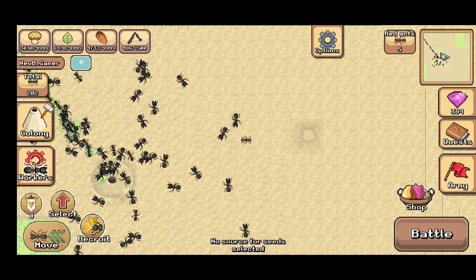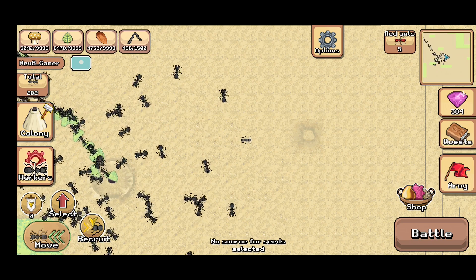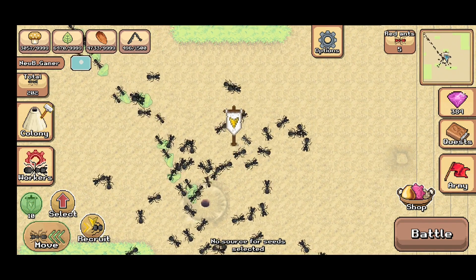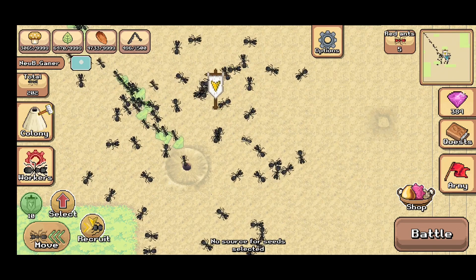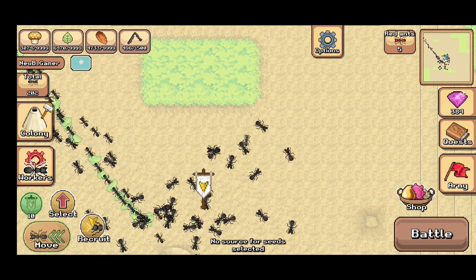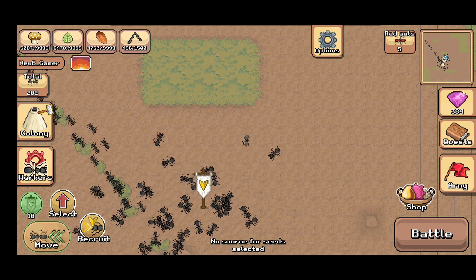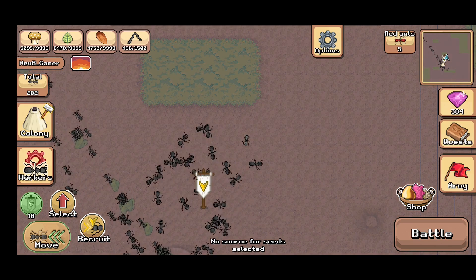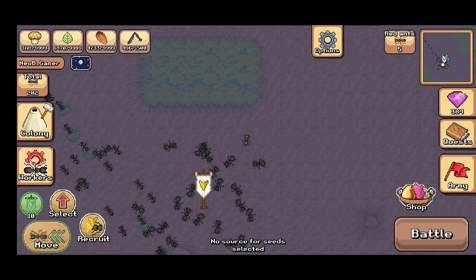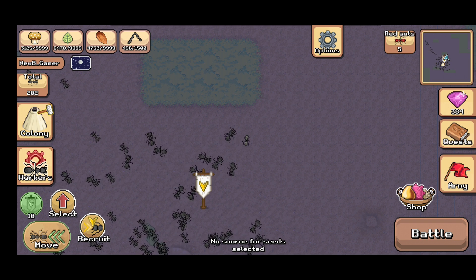Apart from that, another significant change that has been introduced is the option to garrison your troops to a certain location, and you can only garrison 10 troops as of now. I'll tell you why this is very significant — it can really help you in case of aphid farm raids, because when you are trying to defend the convoy it sometimes becomes impossible. So what you can do is put this on the way and then you can get some more defense when you're trying to protect the convoy.